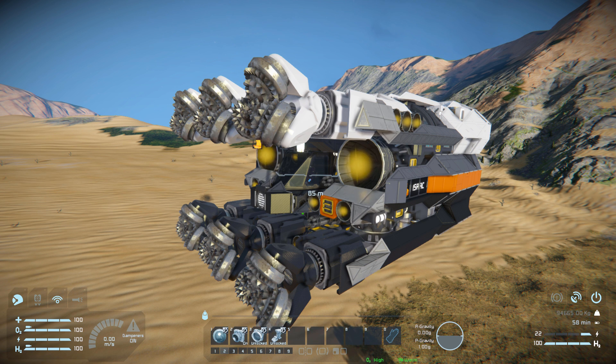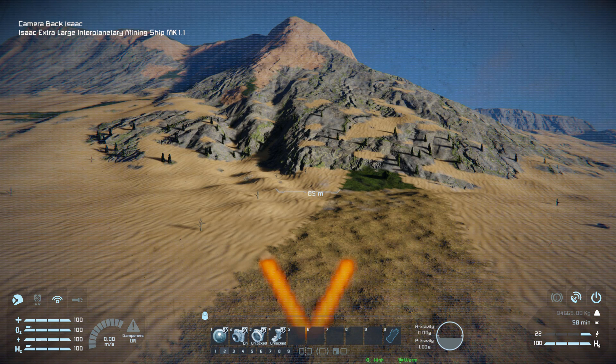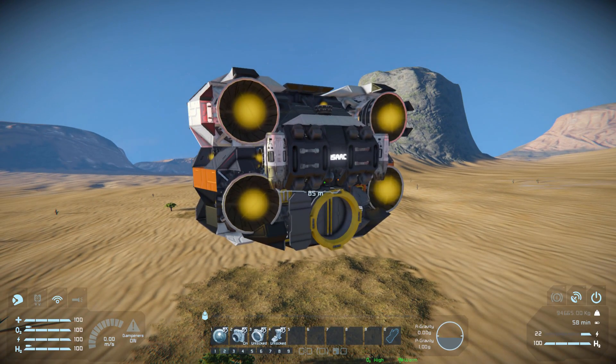Tab number two: we've got our reverse camera to view backwards, and number two to turn the spotlight right next to it on and off. Number three is for our connector that sits right next to that camera, and number four is to lock or unlock that landing gear right there.